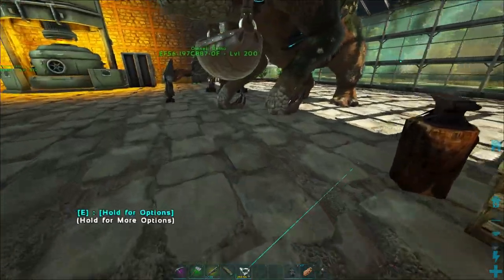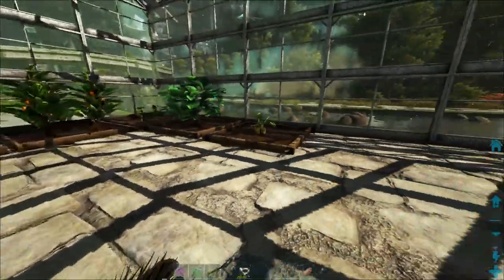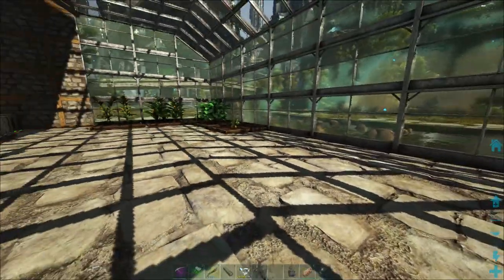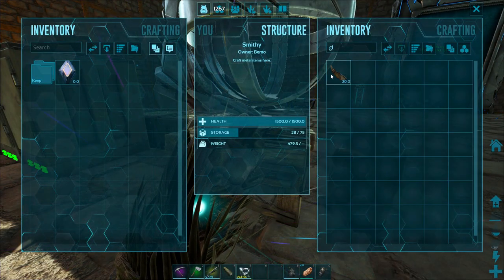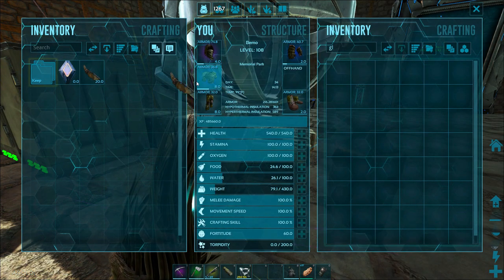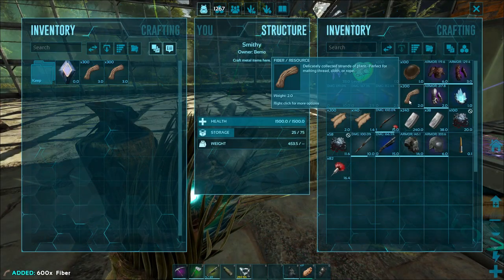I was thinking about putting the industrial cooker right here — I'm needing that to make dyes and stuff. I've got the little cooking pot outside but I think right here in the middle would be pretty good, kind of in the center of everything, plus we have water right there. Let's go ahead and throw that on there for now — we're gonna have to repaint everything, it kind of messes up the paint job.